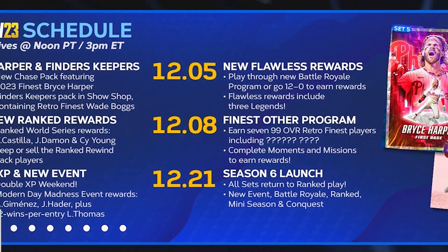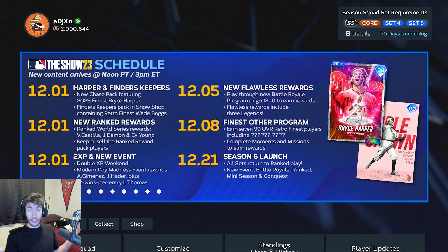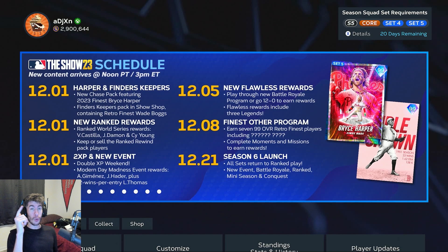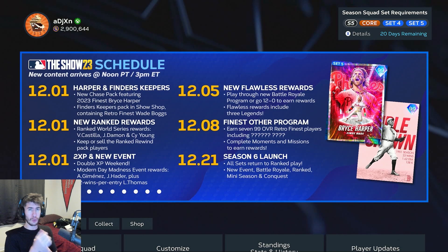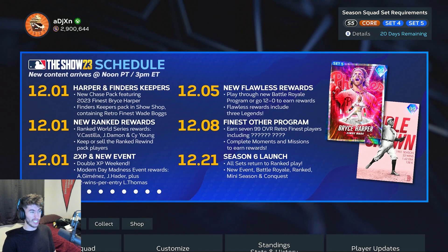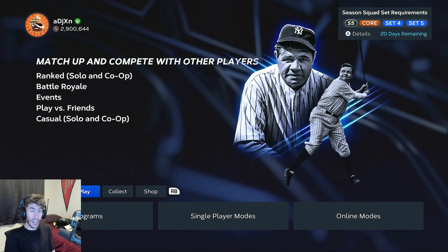We've got a little bit of a content drop here for MLB 23 today. I would love to see your thoughts on everything, any cards that you're excited for down in the comment section. A new Chase Pack 10 with 99 Bryce Harper, a new Finders Keepers Pack, new Rank Seasons with I think 3 Legend Rewards, a new event going on, and Double XP just started today as well. So let's go ahead and cover this new content.